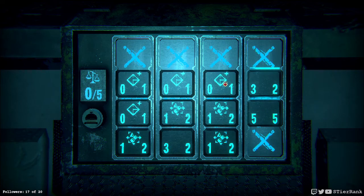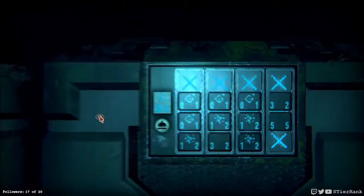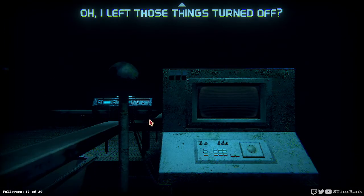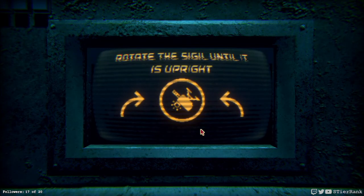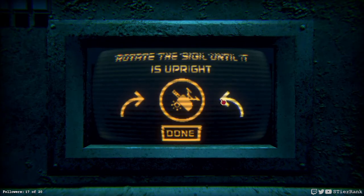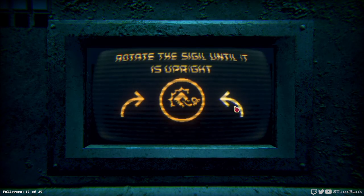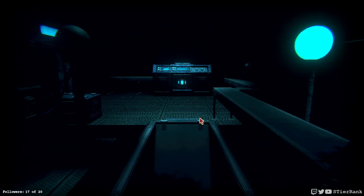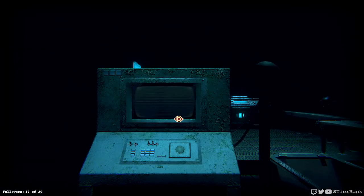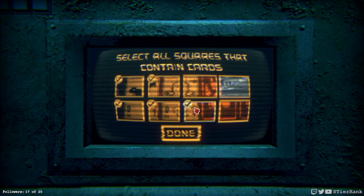We got two, and then a whole bunch of different ways this could go. I'll think about it — let those things turn off, that's fine. Just some easy puzzles: rotate the sigil until it is upright. Just like some of those modern CAPTCHAs on some websites. I don't know about this one — I assume it's like all squares that contain cards. Yeah, this is totally like CAPTCHAs, all of it — like all squares that contain cards.